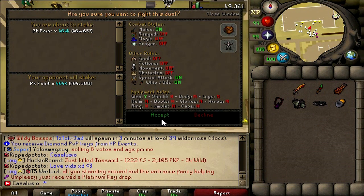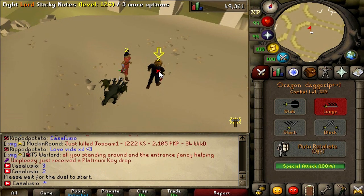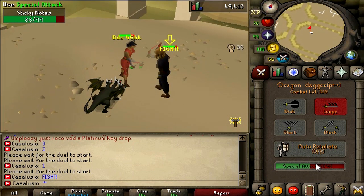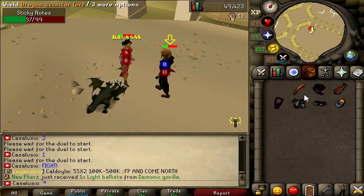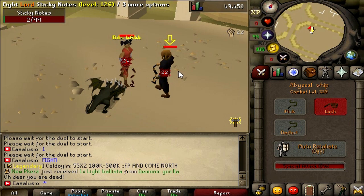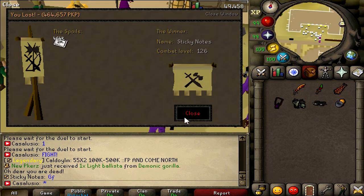We are back again with some stupid stakes — over 900,000 pot. Good luck to this guy; that's all my cash stack. He's up 36 and he hit 33 on me. Come on, we can hit 24. Oh my god, he won by 2 HP. Jesus christ, good fight.